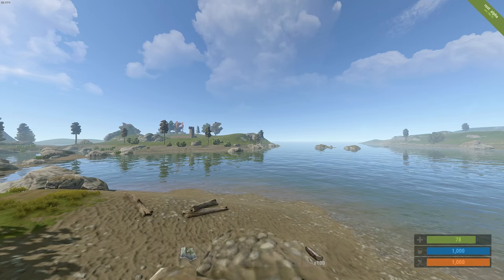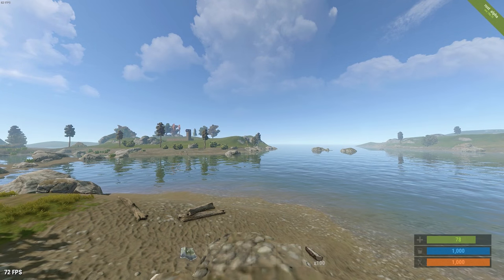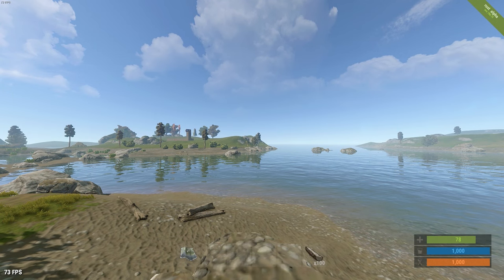If you want to display your frames per second on screen, you can use the Steam overlay feature, or if you want them a little larger, use the Rust console command perf 1.